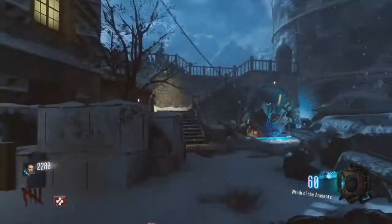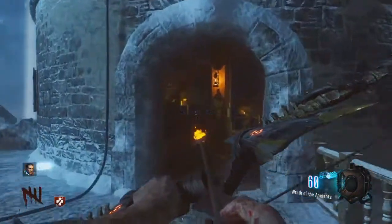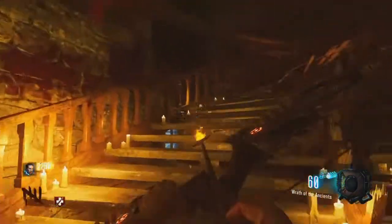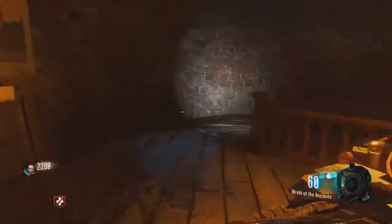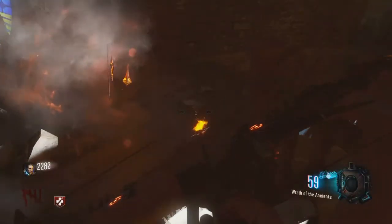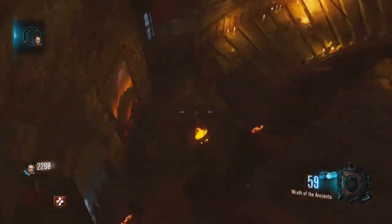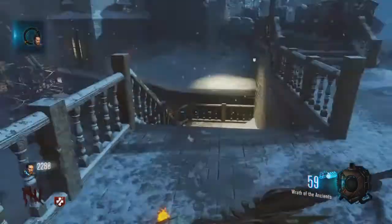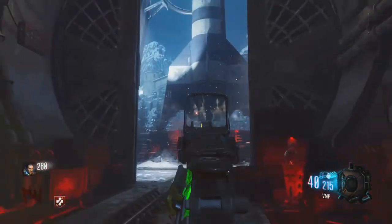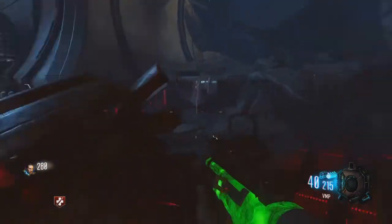What is up ladies and gentlemen, it is Reflex here bringing you another bow guide. This one's a fire bow. First you got to get the bow, then head to this location — right behind the clock inside the clock tower. All you got to do is shoot this symbol and it should pop right out, then hold square on it.